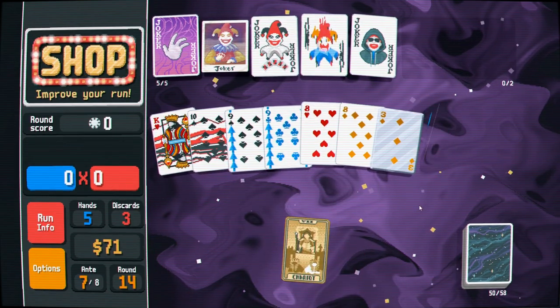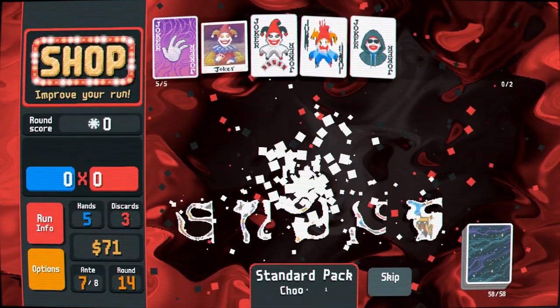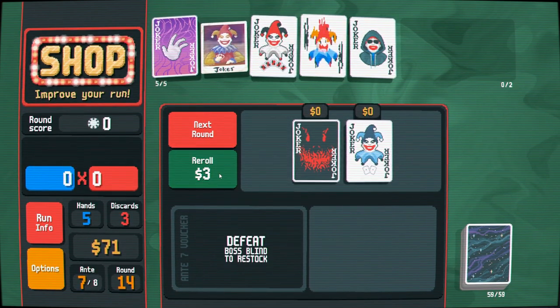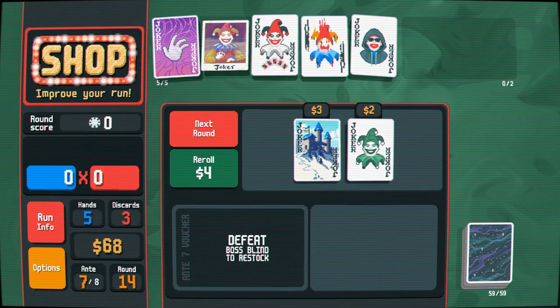Maybe we can get another steel card or another card that we just want to keep in our hand. The more blue seals, the merrier. Yeah, I feel bad skipping but I need good stuff.